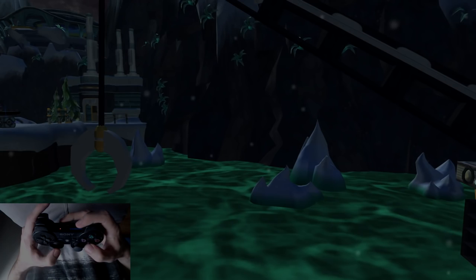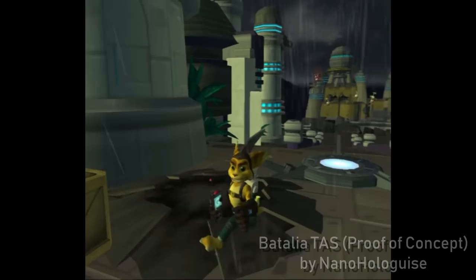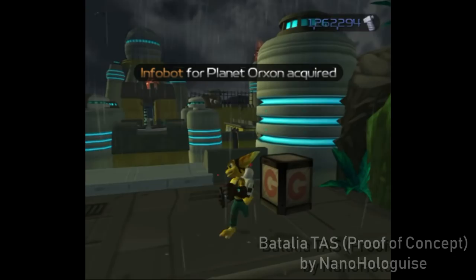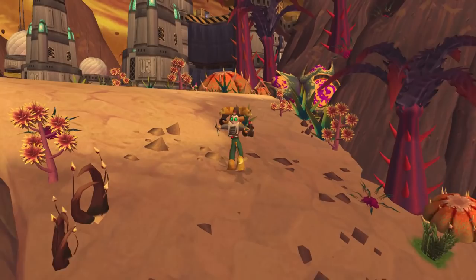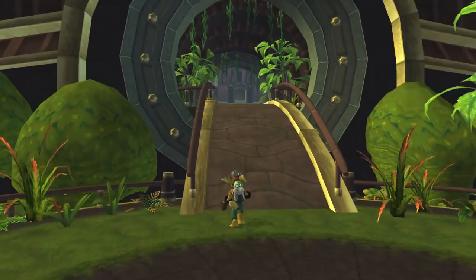Grounded Infinite Long Jumps are normally a technique for tool-assisted speedruns due to extremely high input requirements, and are not viable for real-time runs. However, they do have a real-time implementation on slopes: use the flutter method from the ILJ section on a slope going upwards. It can be used to gain speed quickly in some areas but is more or less a backup strategy, still nifty to have if you're going for top times.